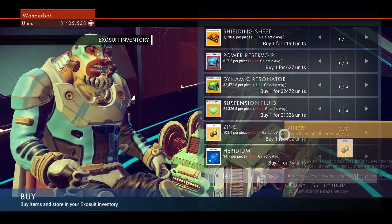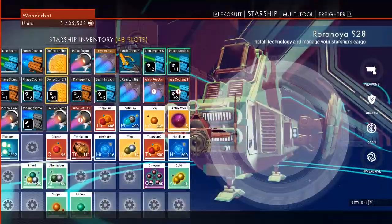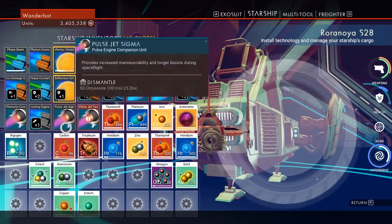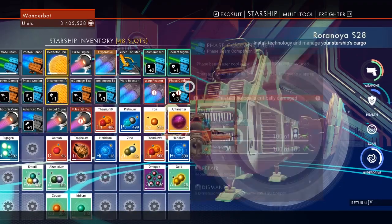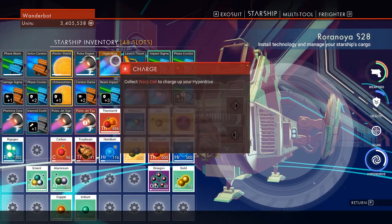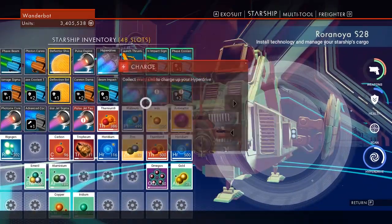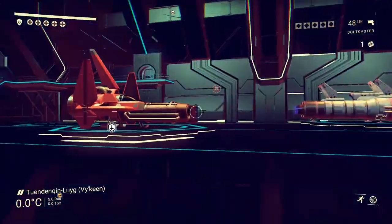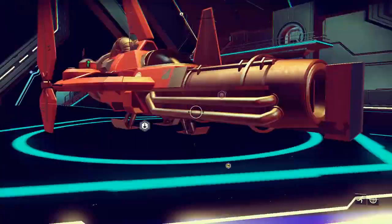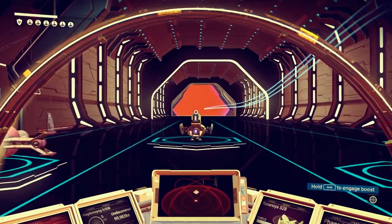Hopefully one of these guys is just going to straight up have a neutrino module, but it looks like we're out of luck there. So, again, dynamic resonator — all we need is nickel and aluminum. And I'm going to have to refuel my warp drive. I guess we'll go back to filling it up only one at a time. I'm betting I'm not going to get a whole lot of luck here, so let's get out of here.